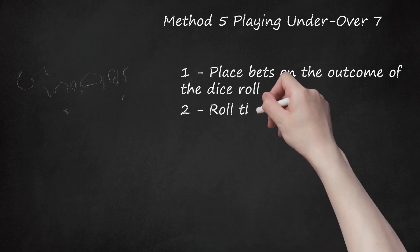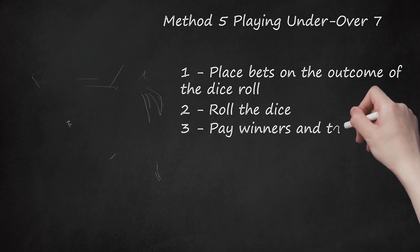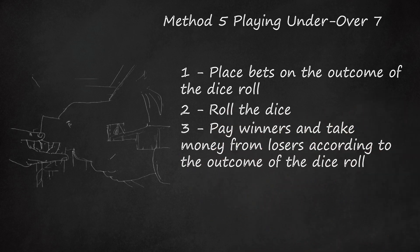Step 2: Roll the dice. Most commonly, the dice — made of wood — are rolled down a chute by a dealer. Step 3: Pay winners and take money from losers according to the outcome of the dice roll. Instead of rolling the dice down a chute, they may be rolled in a cup and concealed as in Cho Han Bakuchi.